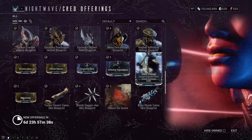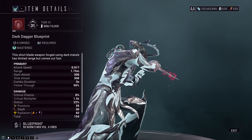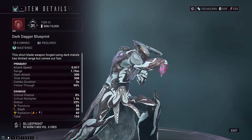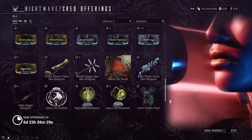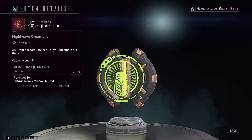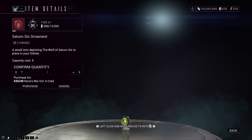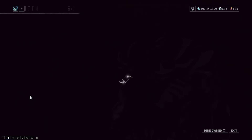These augments are all fairly useful but not amazingly so. Cosmetics this week include the Tonkor Desert Camo Skin blueprint, the Sindo Dagger Axe Skin blueprint, the Saturn Six scene for Captura, the Plinx Shock Camo Skin blueprint, and the blueprint to build the Dark Dagger — the actual melee weapon, which is pretty useful. There's also the Saturn Six emblem that goes on your arm instead of your chest, the Nightwave ornament landing craft decoration, and the Saturn Six ornament that still hasn't been fixed as it's absolutely tiny.